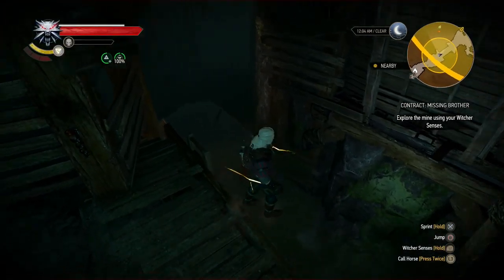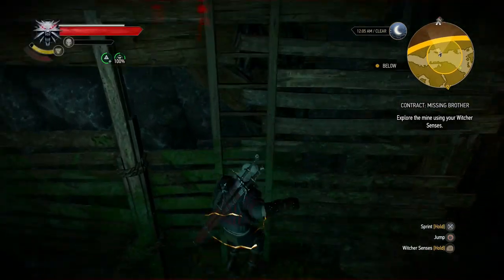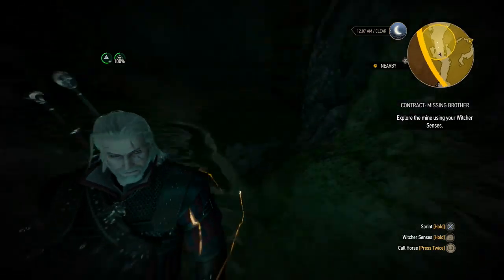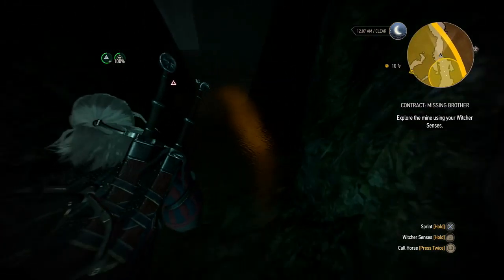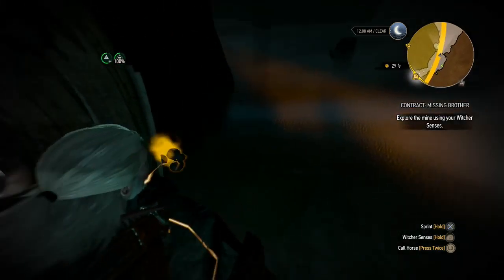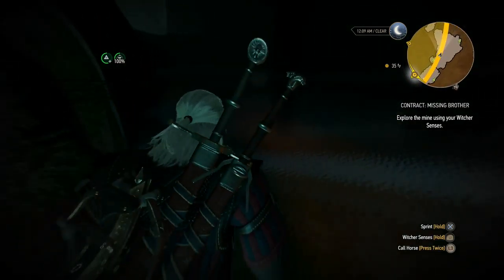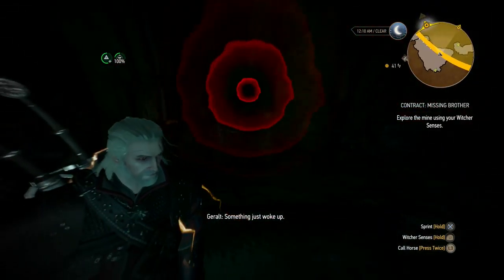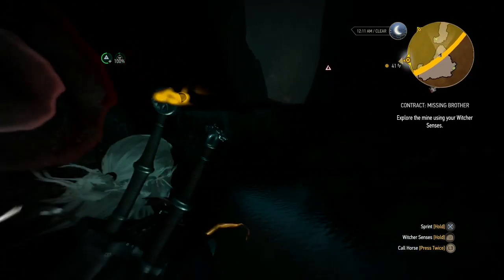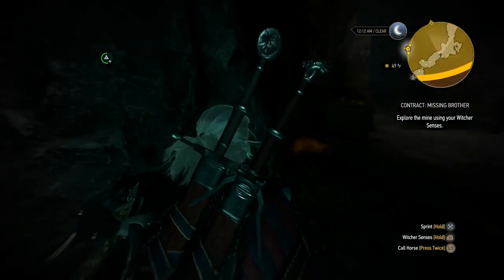This is off to a great start. Going through the mine to explore using Witcher senses, and I already hear insect noises. Something really, really big — and it's on the other side of this wall. What the hell is that? Because we've seen large insects before.